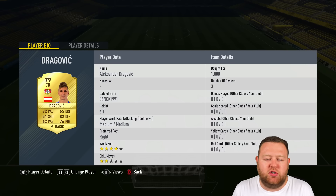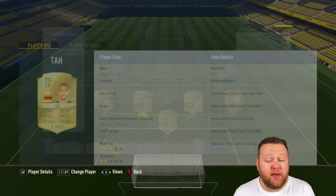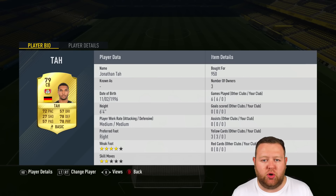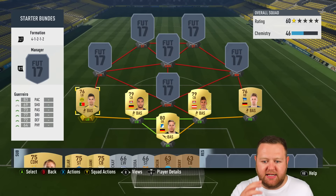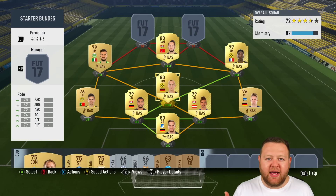The centre-backs today: we've got Dragovic as our first centre-back. He's an Austrian centre-back from Leverkusen — 72 pace and 82 defending, 6'1", decent work rates. I thought he was quite solid. And then we have Jonathan Tarr, who is just a beast — 6'4", 72 pace, with 78 defending and 78 physical as well. Decent work rates. I really liked him at centre-back. He felt like a cheap version of Jerome Boateng. Obviously not quite as quick or as amazing, but for the price you pay, he's a very solid centre-back.